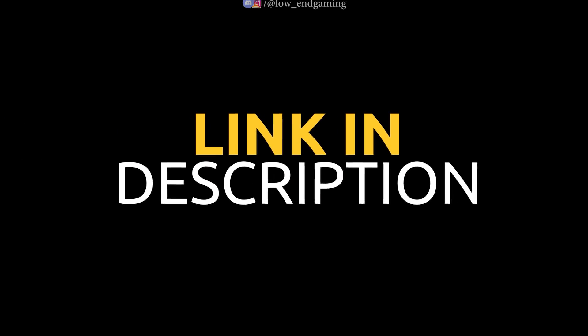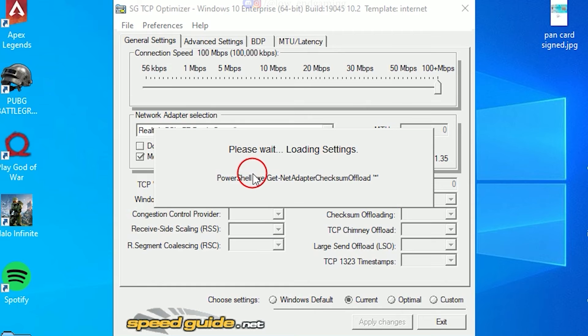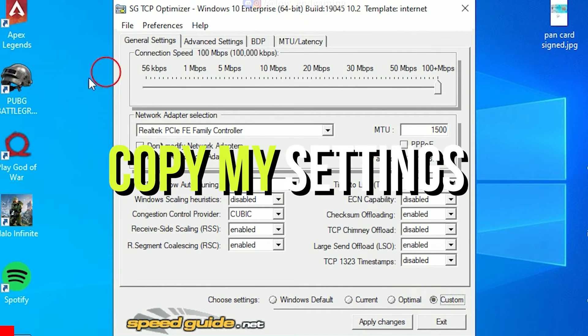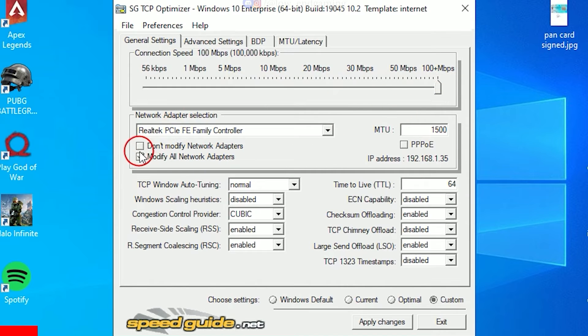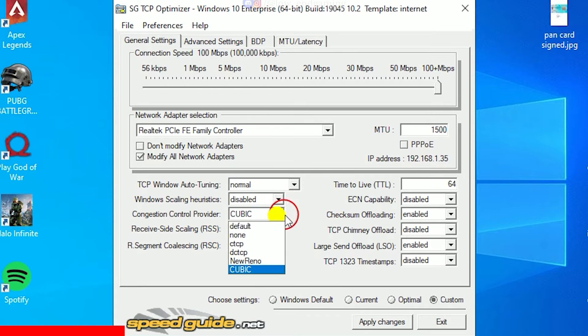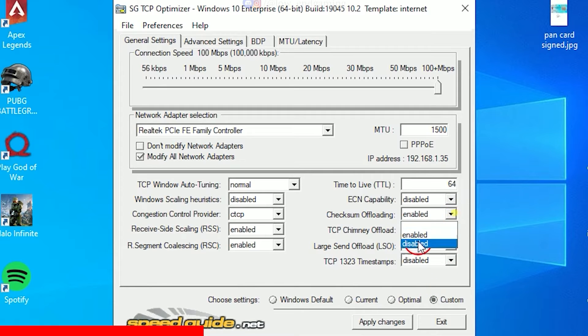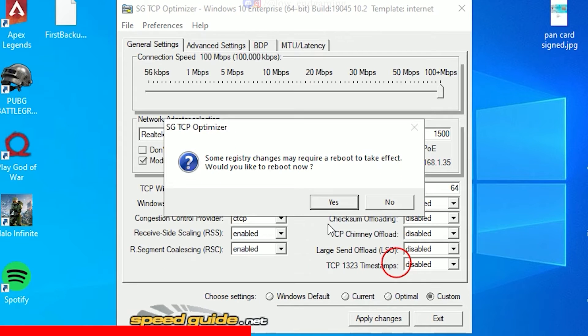Go down in the description below, download and install the TCP Optimizer. Open it and first change the settings to Custom. In General Settings, copy my settings. Change the Connection Speed to Maximum. Set the MTU to 1500 and tick Modify all network adapters. Set TCP Window Auto Tuning to Normal, Windows Scaling to Disabled, Congestion Control Provider to CTCP. Keep these two options enabled. Set Time to Live to 64 and disable all other settings. Then click on Apply Settings and click No.